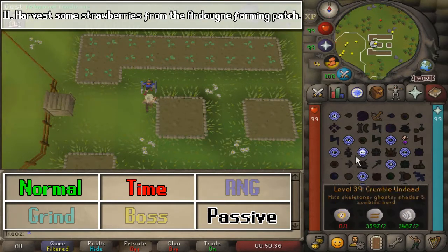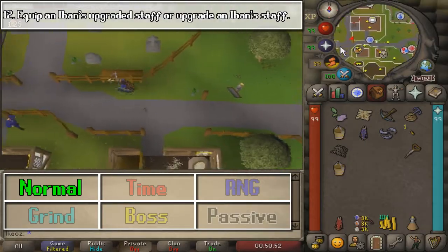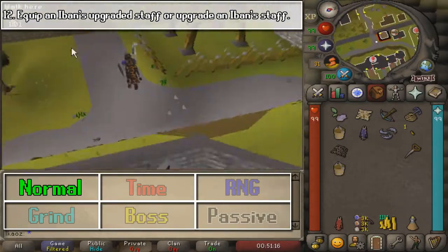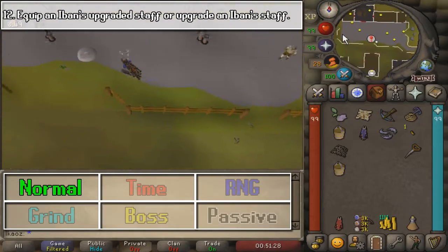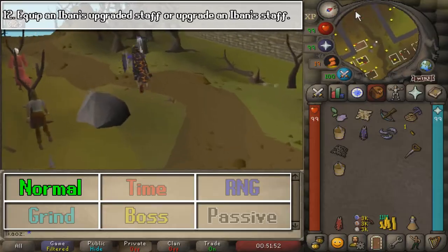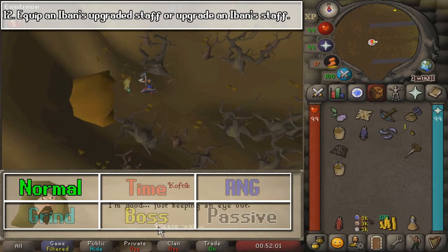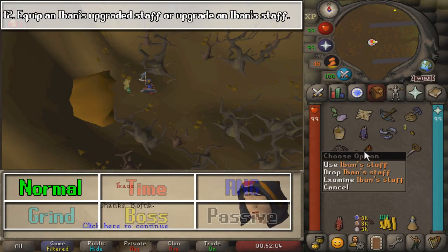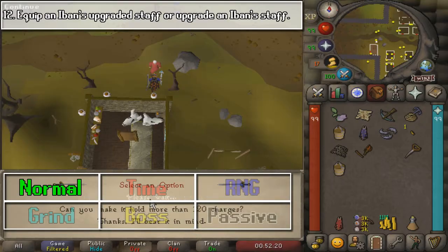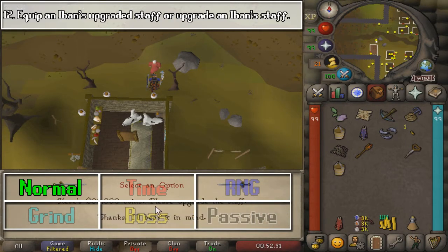Once you pay the farmer to guarantee the crop grows, teleport one last time to Ardougne and go all the way west. Enter the creepy-looking doors to get to west Ardougne, and talk to the NPC there to reclaim the Iban's Staff if you don't have it — or kill an Iban Disciple for a guaranteed drop. Then pay the mage to repair the staff, pay 200k to upgrade it, wear it, and that's task complete.